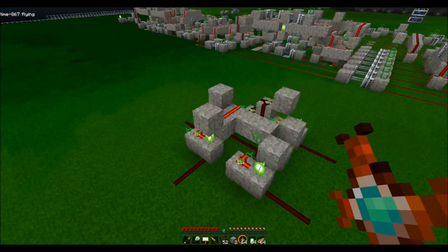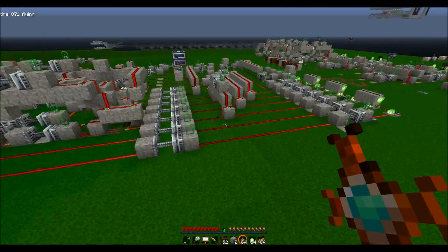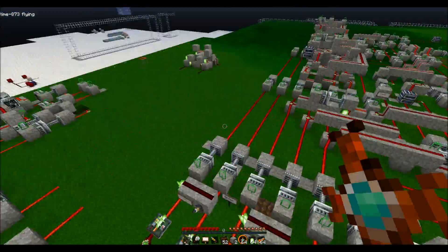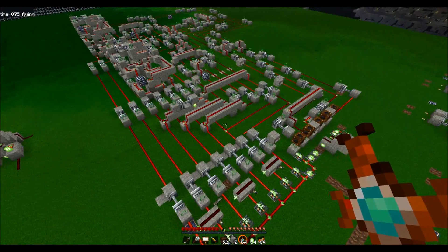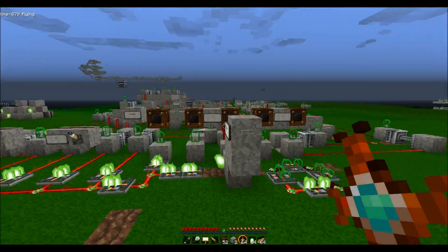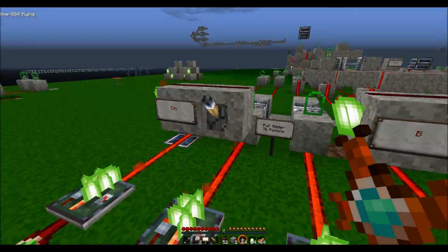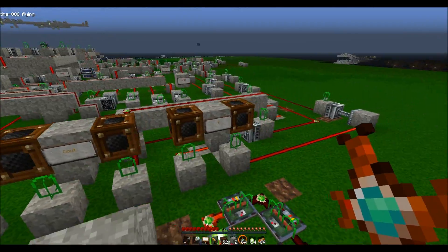Compared to this full adder from the Minecraft wiki, it may not seem very impressive, but when you consider that this will compute theoretically infinitely faster than this one, it's a little more impressive. So it has your basic inputs of A, B, carry in, and carry out, and sum.